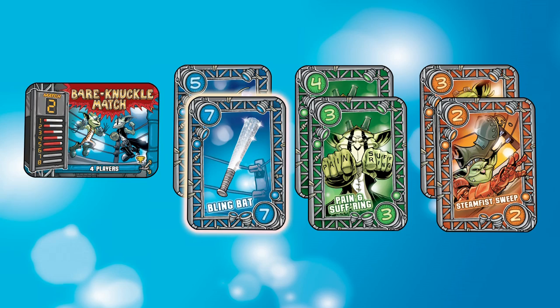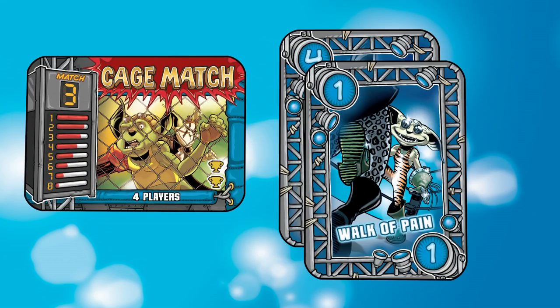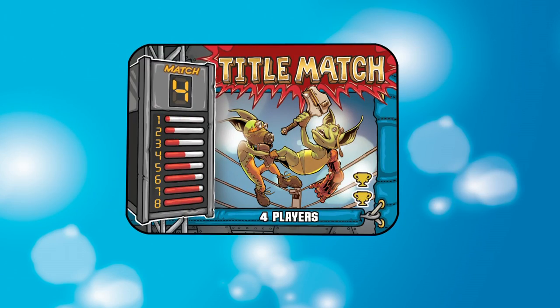However, the Blingbat 7 has the highest value, giving Blue the trump at Bare Knuckle. Blue also wins the Cage Match. Purple and Orange are tied for two votes each in the Title Match, and both are also tied for the highest value card, so there is no trump for the Title Match this time around.